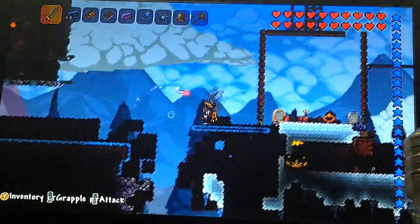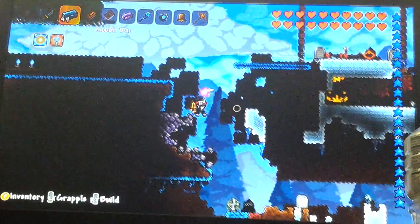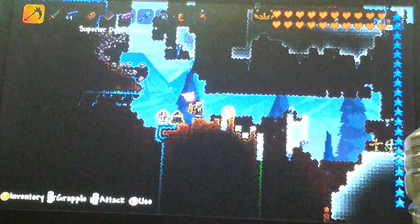You just go down there and you break the very first demon altar that you break. It will say cobalt has entered your world — you have been blessed with cobalt, or cobalt is in your world. Some thing like that.